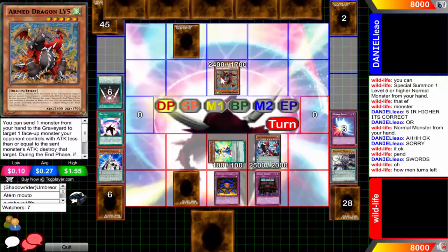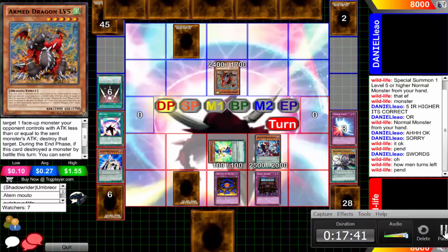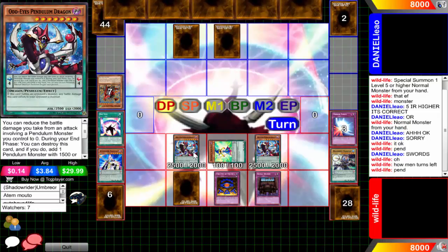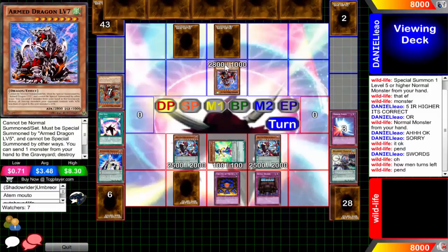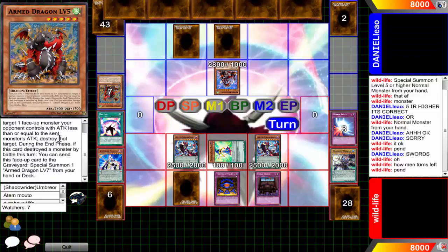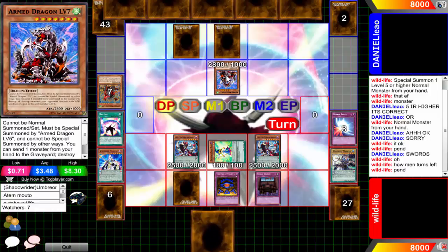Now he's going to do something here - I have no idea what. He's going to pendulum summon another Odd-Eyes Magician or Pendulum Magician - oh my freaking god, all these names sound so similar. There's Odd-Eyes Pendulum Magician, Odd-Eyes this, Odd-Eyes that. No - the Odd-Eyes Pendulum Dragon. And then now he's going to special summon the Armed Dragon Level Seven in the next standby phase, tributing his Armed Dragon Level Five to attack for some random reason.